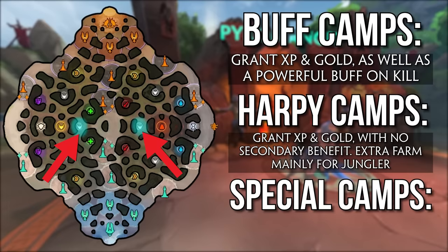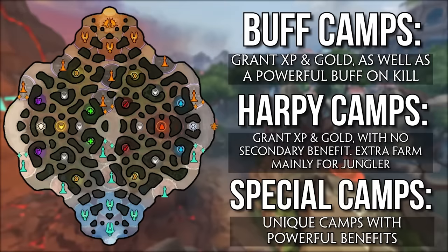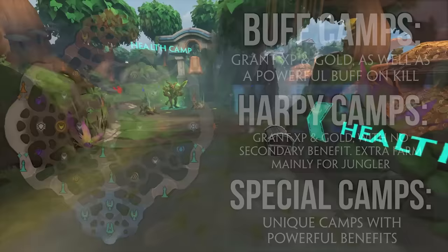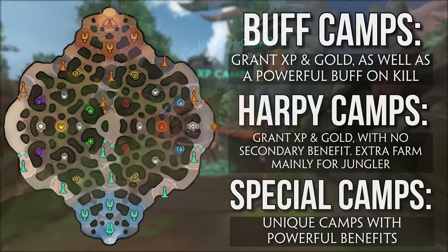There are also some bonus harpy camps in the area of the oracles and pyromancer. These harpy camps only exist for the first 10 minutes of the game, after which they are replaced by the oracles and pyromancer, and are usually taken by the jungler and/or the mid laner. The special camps include the oracles — which spawn after 10 minutes next to the gold fury and provide uncounterable area vision on the fury after you kill them — and the cyclops, which appears in different jungle locations in a small chest. Slay the cyclops for XP and gold, plus an area on the ground that grants increased movement speed to allies passing through it.